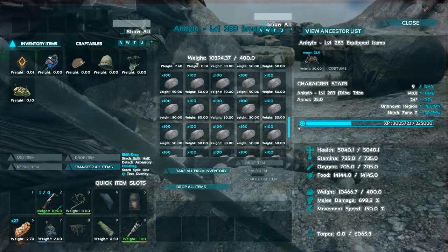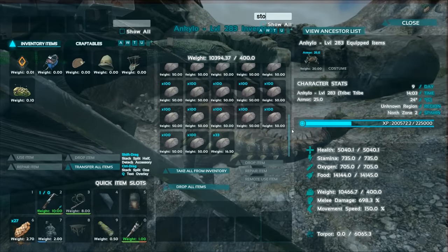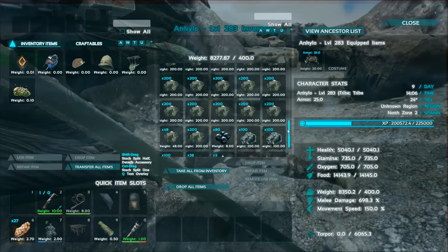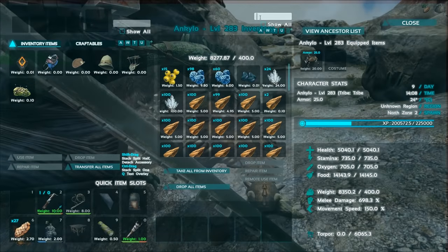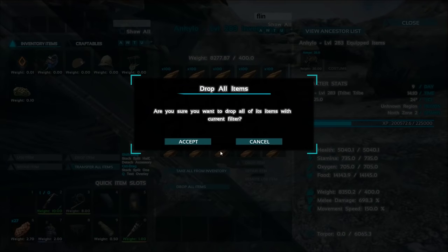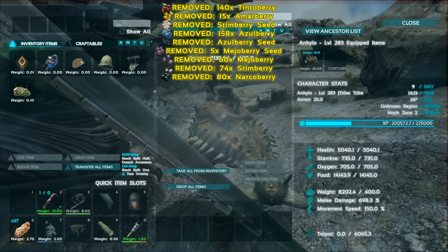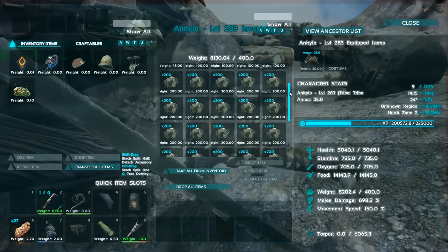I've moved to the volcano now but my Quetzal can't lift any more weight, so I'm going to have to get rid of stuff I don't want. Start to type stone in the search box above, then click drop all items to get rid of it. Do this for all the materials you don't want — next get rid of flint, type that in the search box and click drop all items. Repeat that process for berries. That just leaves you with everything else you want to keep.